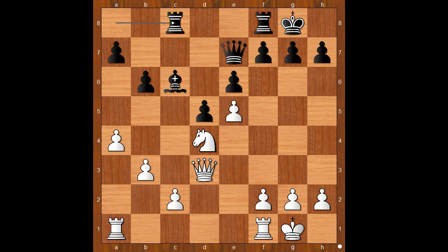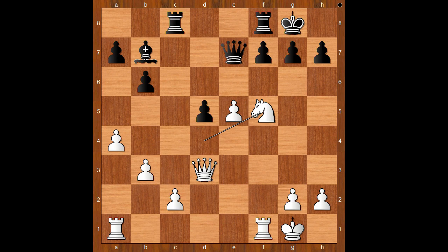Do you agree? Knight to d4, attacking the bad bishop. Rook from a to c8 — saying take my bad bishop. f4. It is now clear that white has more fun in this game. Bishop to b7, f5, pawn takes pawn on f5, knight takes on f5, setting up a little trap.